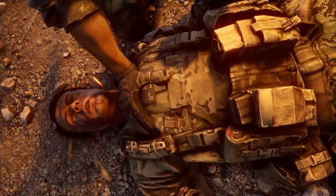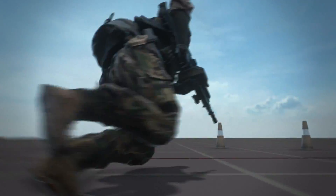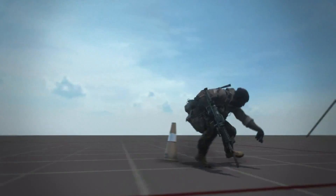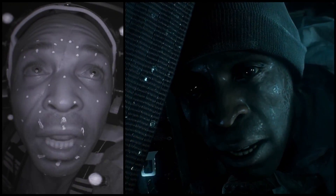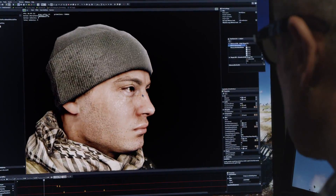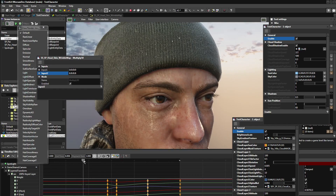In Frostbite 3, we've made a priority of much more believable, emotionally believable characters. There's a whole slew of features in Frostbite that support that, and one of the most important is the way a person's eyes look. The way we render characters is better than ever before — we're doing subsurface scattered models, we have parallax animation in the iris. You'll notice it looks like a real eye.